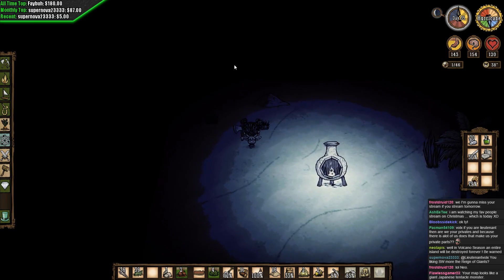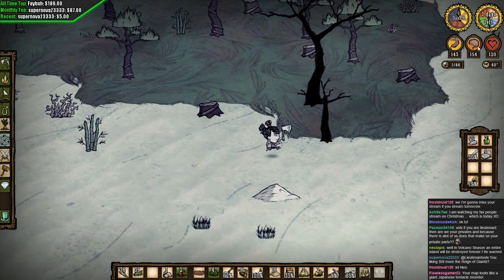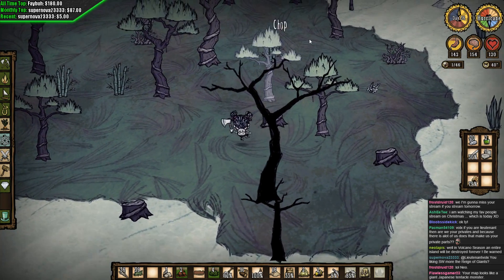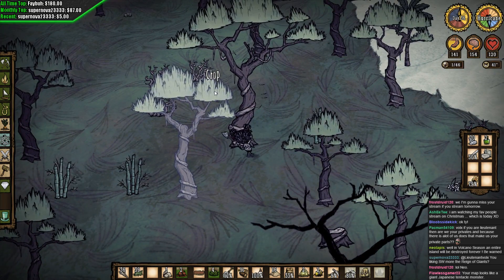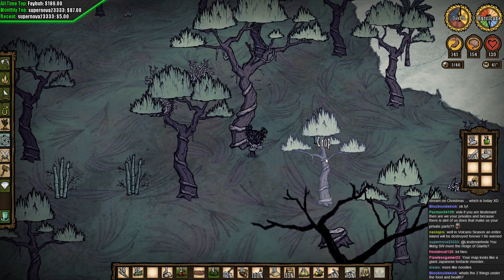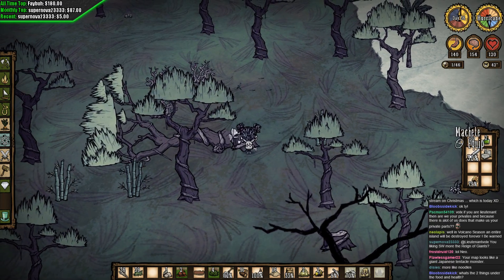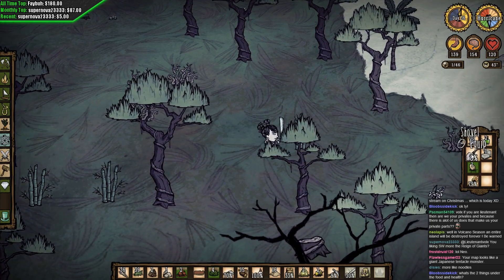As soon as I eat the surf and turf we're good — get some free sanity. I'm basically waiting to let all this stuff rot. Oh — it's hurricane season! Last day! We need to be at our base next day to put sandbags down because I want to hit those little puddles as soon as they start. Screw those puddles.